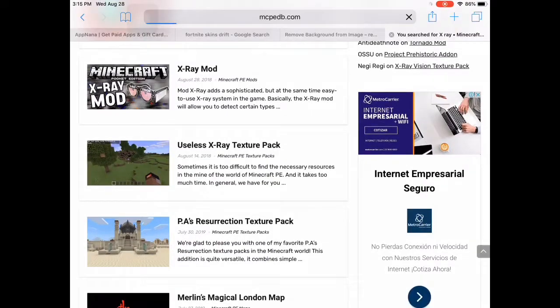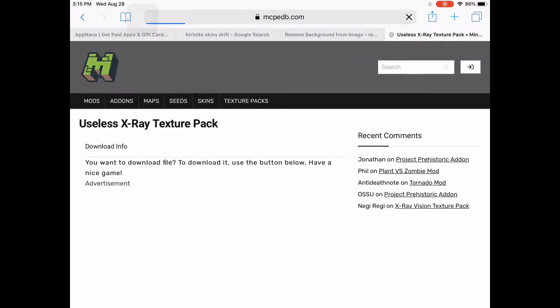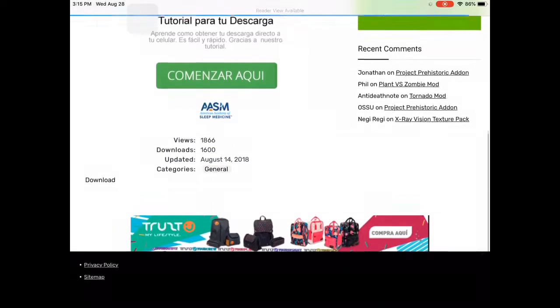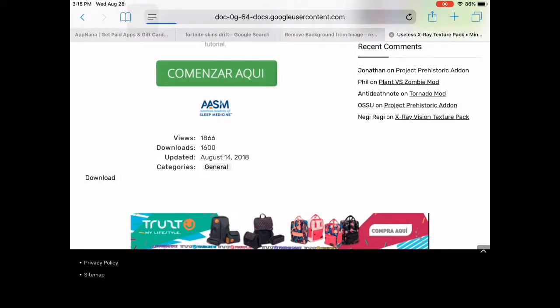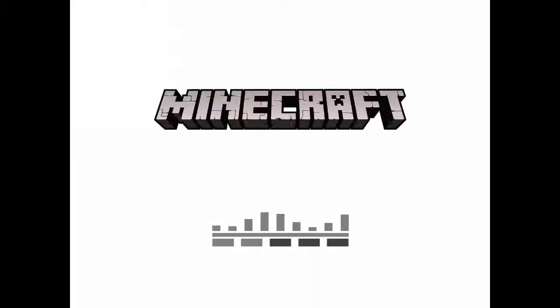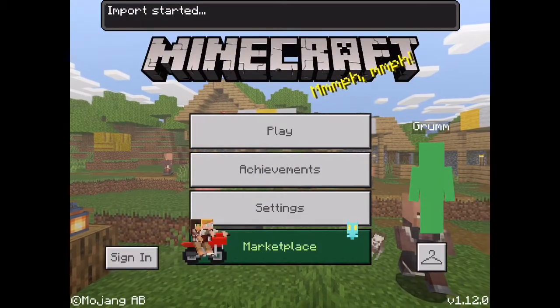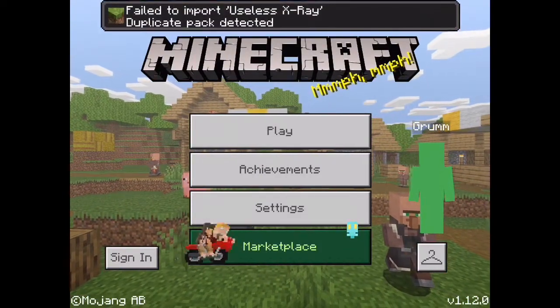Now you have to search for X-ray, and the one that works best is this one. Go to the bottom, click download, then download again. This file will pop up — click 'Open in Minecraft'. Now it should say 'Import started'.